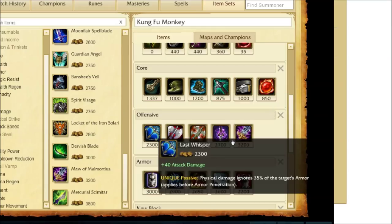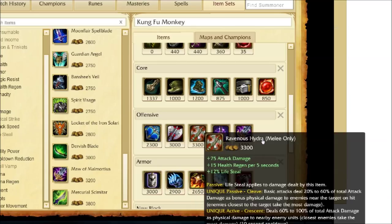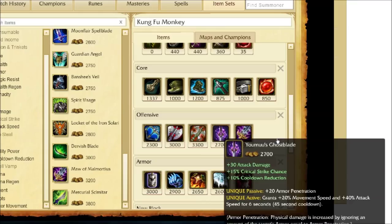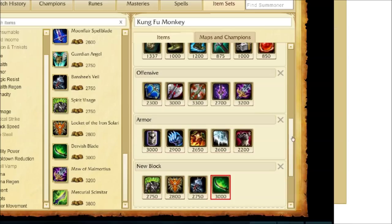Your offensive items: Last Whisper for armor penetration. Black Cleaver also for armor penetration, giving you health and cooldown reduction. Ravenous Hydra for life steal, increased health regeneration, a significant amount of attack damage, and AoE. Youmuu's Ghostblade for attack damage, critical strike chance, cooldown reduction, and more armor penetration. And then Maw of Malmortius for magic resist and attack damage — it also increases the damage it deals the more health you're missing, and upon taking magic damage that would reduce health below 30%, it grants a shield that absorbs 400 magic damage.